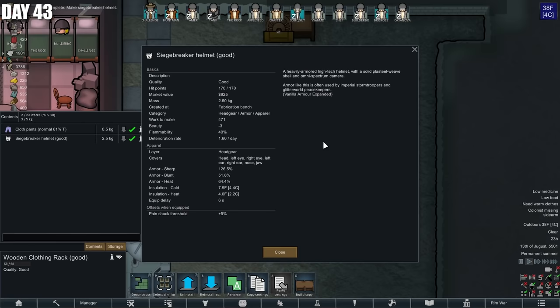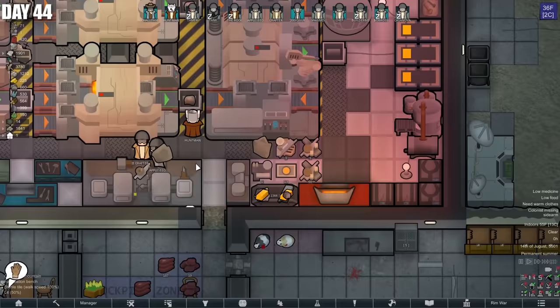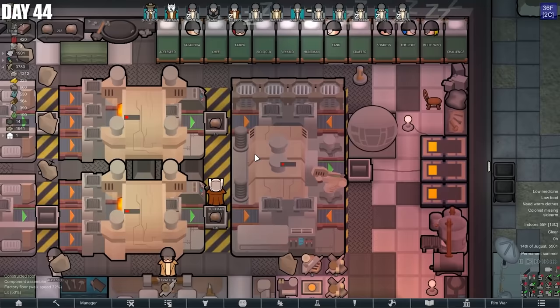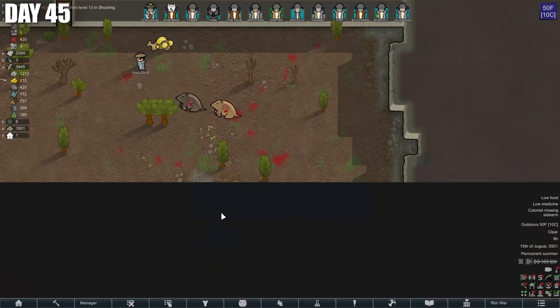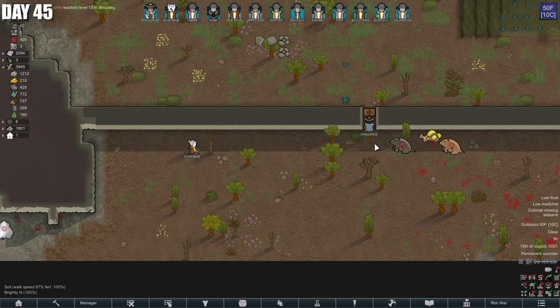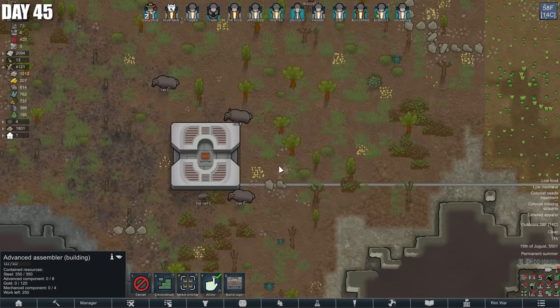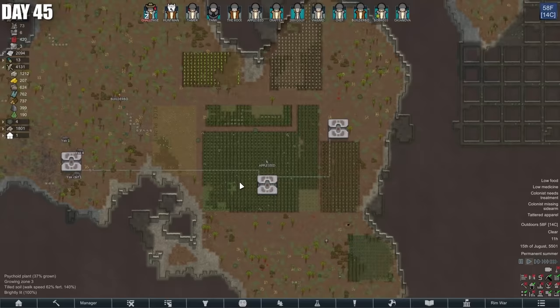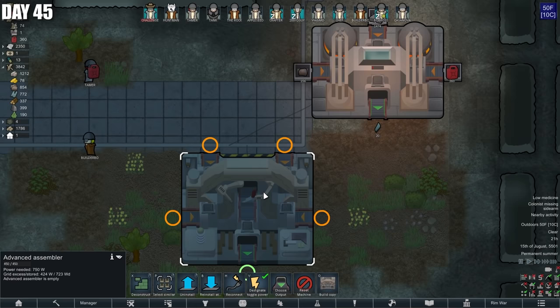The Siegebreaker armor is worth $925. Huntman, put that on. He can't even wear his flak goggles anymore — Jesus Christ, that's badass. It's probably bad to just sleep in Siegebreaker armor, but it's really not that expensive to create. Groundrunner Revenge — we're fine. Huntman can handle that. We've got more power yet again — that makes four geothermal generators. And suddenly that's enough for an advanced component assembler. We need steel components, gold, and plasteel — that's asking for a lot, but it'll be worth it. Infestation! All right, this is what we've been waiting for. This isn't the greatest thing that's ever happened to me, but I've weathered worse.